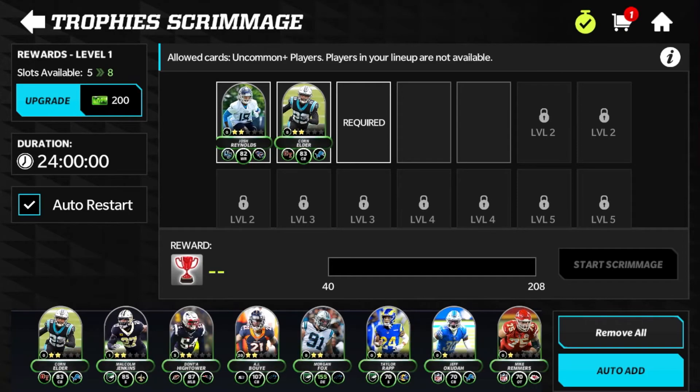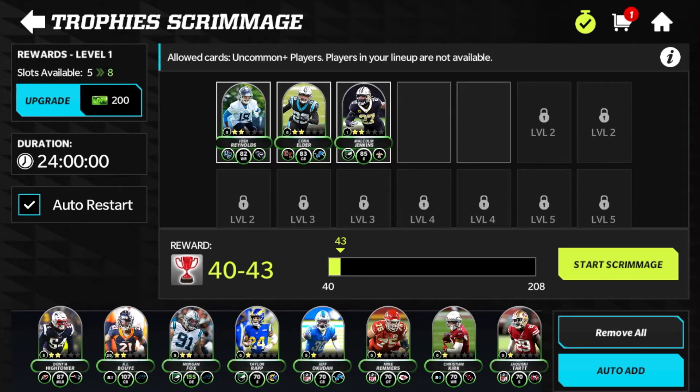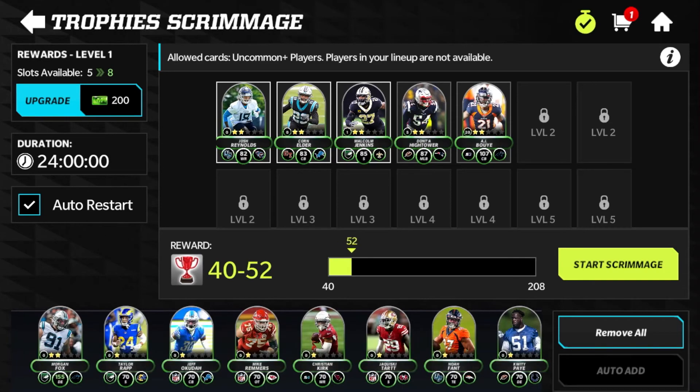Basically how this works — you can turn in players to get progress toward rewards. If I put in three uncommons right here, for 24 hours it's going to give me 40 to 52 of those trophies, which obviously is not a lot. But this most likely does not hurt because you are not going to be using your bench players anyway. Once you're done with mentorships, you can use all your extra leftover players for the scrimmages and get some free currencies.